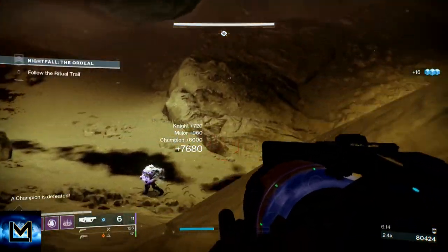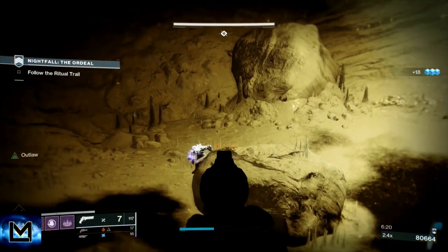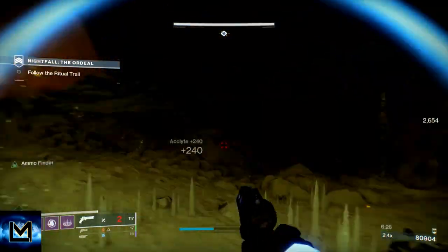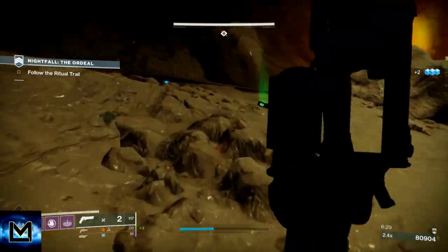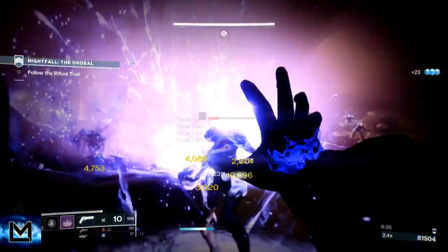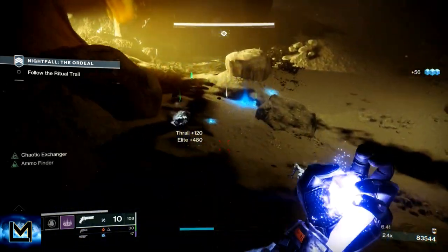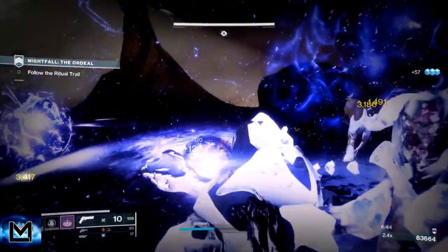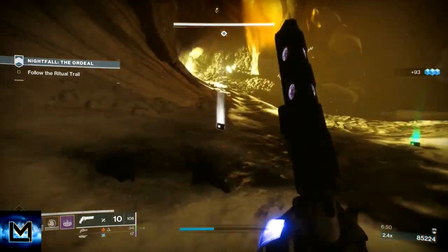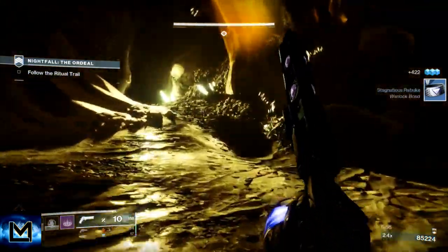There will probably be an acolyte down here, but then a whole host of thrall are going to come in. This is where impact induction coupled with the top tree Void Walker's melee ability comes in - I'm going to charge a grenade, throw it, and try to let the thrall come to me. Let these ads build up around me and hopefully they'll run through the grenade. And there we go - that section is done. For the next section, wait until you've got a grenade before entering.